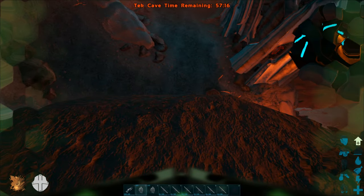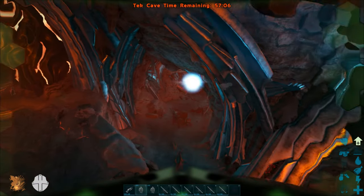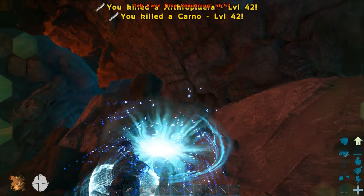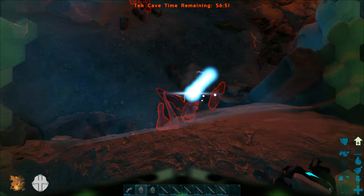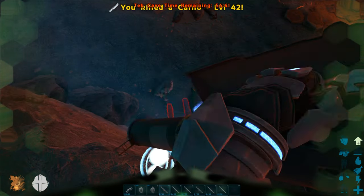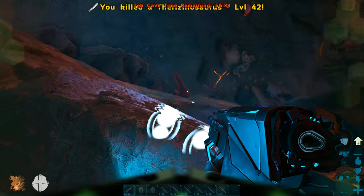Let's see how well the tek grenades work. I don't really use them much. Here's your first tip: if you also have dinos, it's obviously a better idea to go down there with dinos rather than doing what I'm doing and just jumping in. Even with god mode on, it's still scary as hell. Tech grenades do pretty good damage — bring rockets and a rocket launcher, and lots of patience. You have an hour to get through it, so take your time.